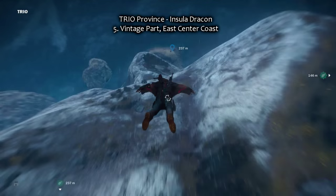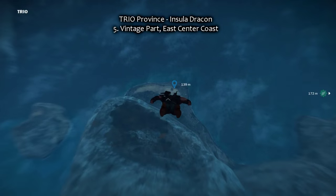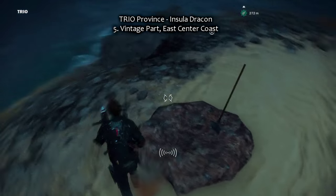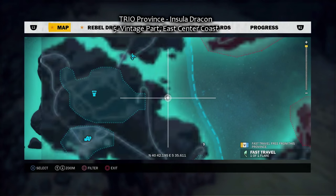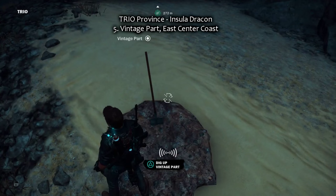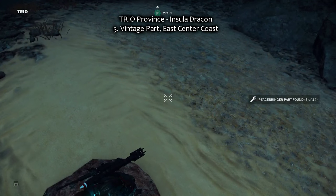Number five — it's still Trio, not the next province. In the east center, right at the coast, there's the fifth vintage part on Insula Dracon.